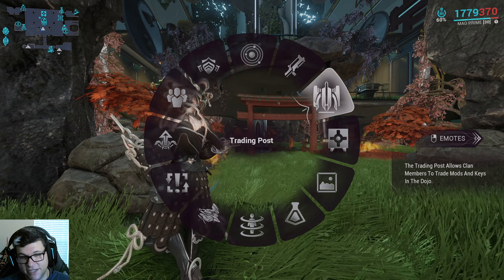Vaulted items eventually come back in Prime Resurgence. For example, Ember Prime just came back, meaning the Relics she comes from are back in mission drop tables. You can also use a currency called Aya to directly buy specific Relics — for instance, Lith E1 contains the Ember Prime Blueprint and retires in 77 days. Unless your luck is extraordinarily bad, you should be able to farm a Prime item when it comes to Prime Resurgence.